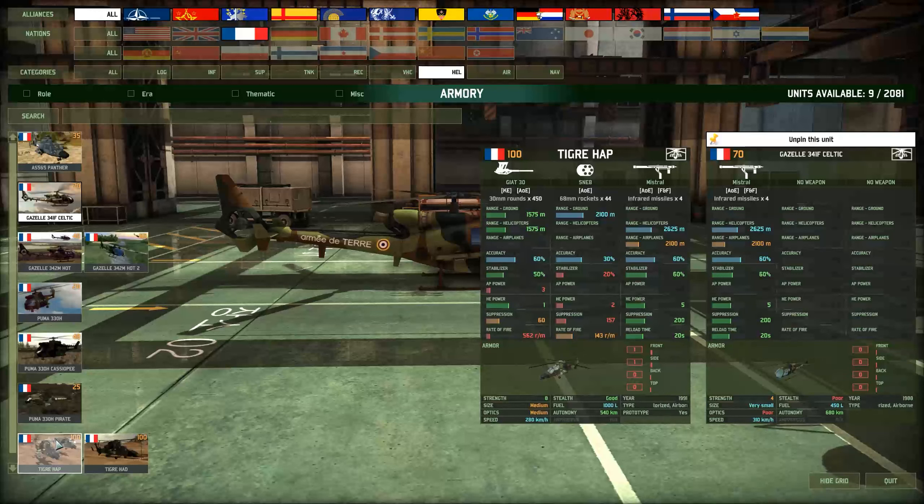I have a buddy who plays French National, because it's just what he enjoys doing, and he sends Celtics everywhere and they usually get really good kills — particularly on any and all helicopters I send forward, which is really annoying. But the Tiger Hat carries the same four missile draws.